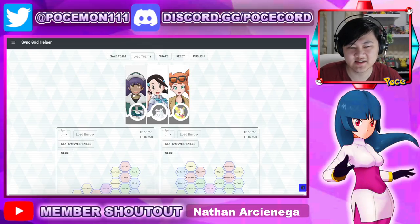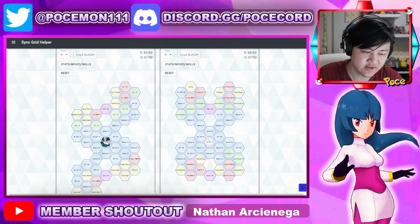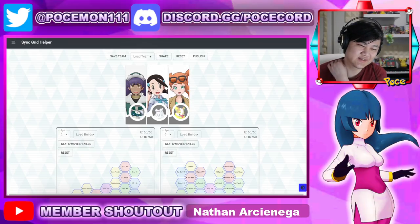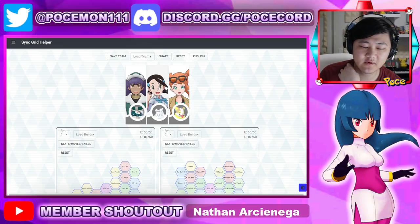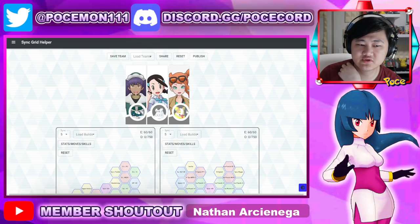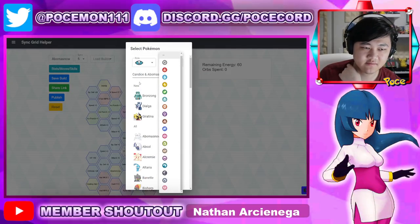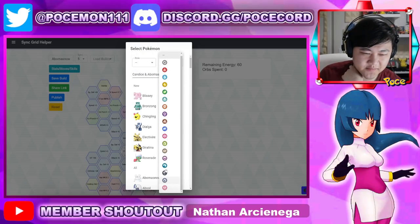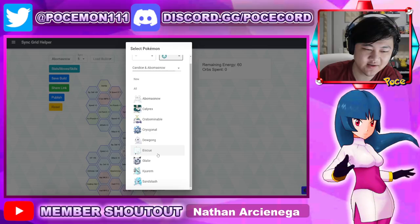As for team comps, there are so many ice types that could use the help of hail — just any unit that could use hail. Leon works, even though he doesn't use it too much. Yamper is really great because of the speed buffs you get for Candice. Most ice types can use hail. Krabominable will use it, Dewgong can use it, Ice Q obviously could use it, Q could set it as well, and Glastrier could set it and also use it.